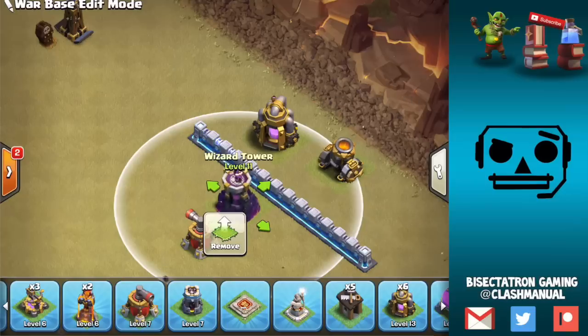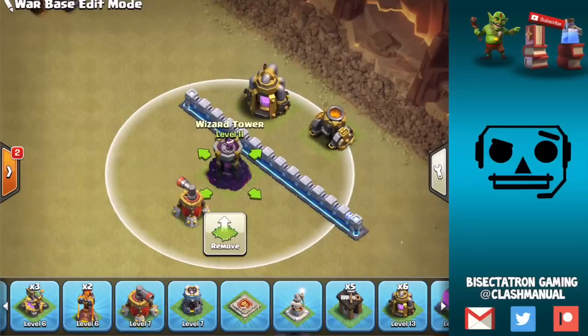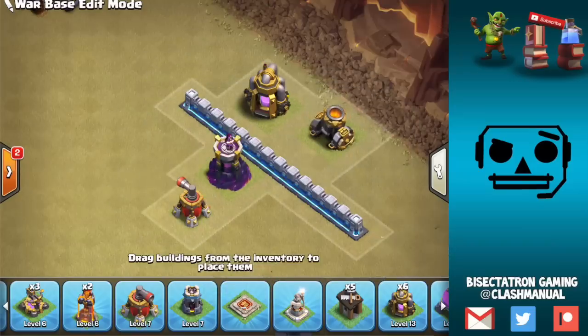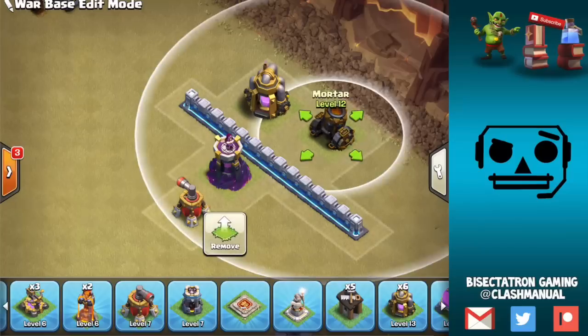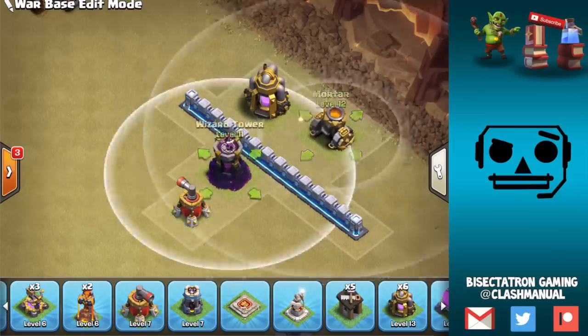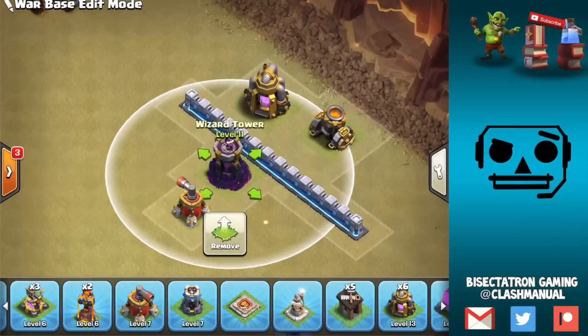Quick side note for attackers: if the mortar is very exposed and the pathing goes mortar to wizard tower directly — especially in a drag bat attack — don't be afraid to use a few balloons to come in there. Also don't be afraid to put down an ice golem followed by a hog, which will take out the mortar so the ice golem advances to the wizard tower. If you're willing to invest a little more troop space to avoid using a freeze spell — sometimes you're tight on spells, not as much on troop space — that's worth considering.